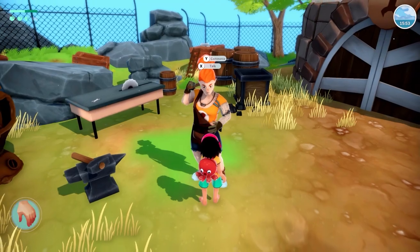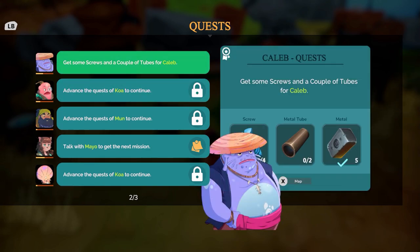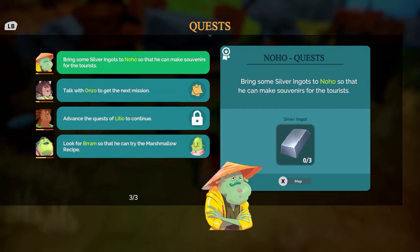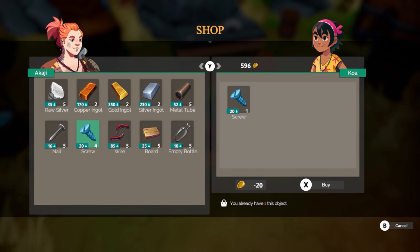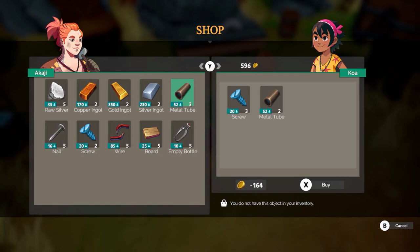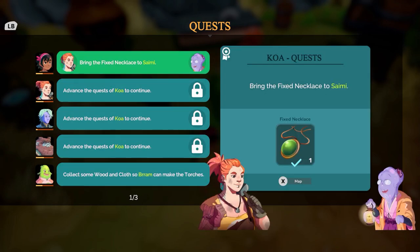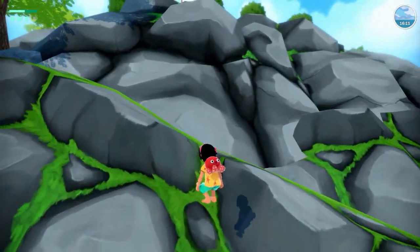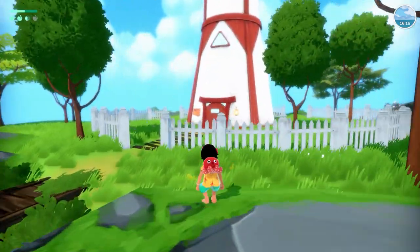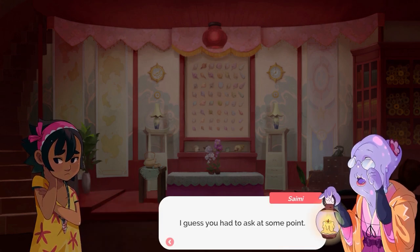We also need to get three screws and two metal tubes. We buy those — that didn't break the bank. Then we go up the hill to return the necklace. Sammy says Akaji is as good a blacksmith as their parents were. Sammy asks what Koa knows about Akku.